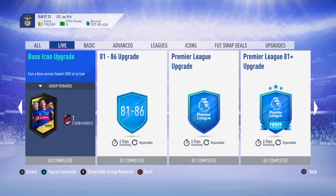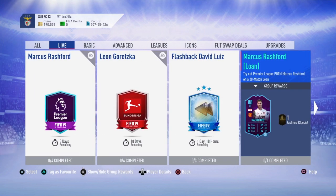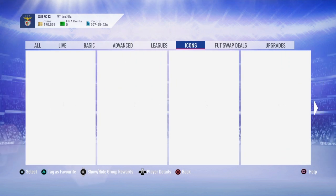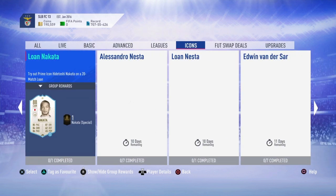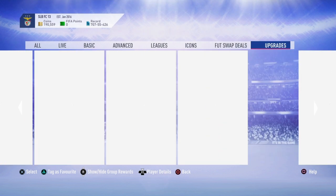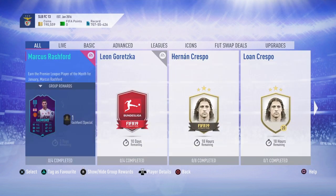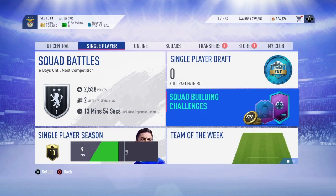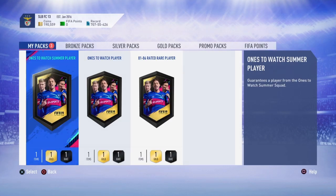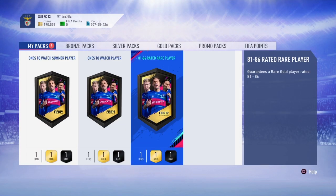If you get an 83 up to 86 you can use it for the base icon upgrades. This is just for you guys — if you get any 83s and up you can use them for the base icon, the Flashback Davy Louise, or any prime icon SBC that requires 84, 85, or 86 rated squads. Those players are untradeable anyway so you might as well use them. Let's open this pack.